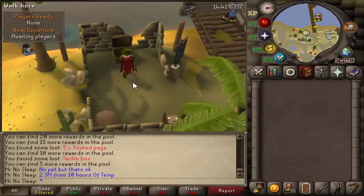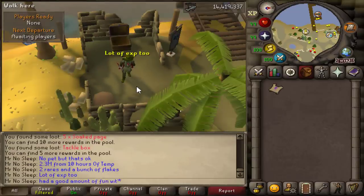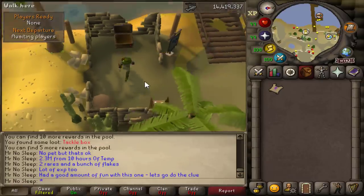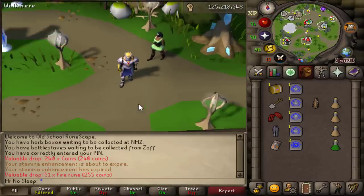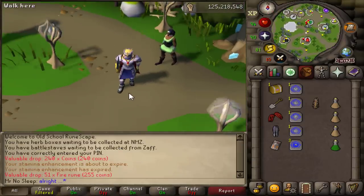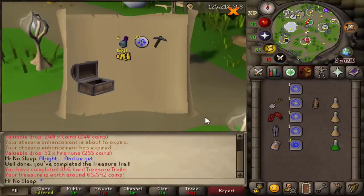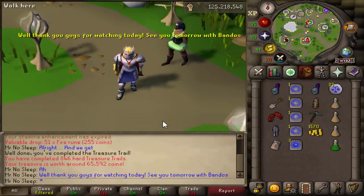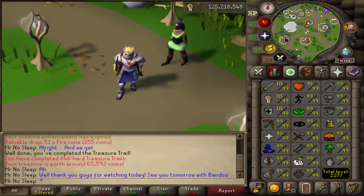Overall, two rares and a bunch of spirit flakes, which will certainly come in handy. I did receive 670k fishing experience in 10 hours, so I was averaging about 67k an hour. Again, this can be more, as well as more permits — it all depends on how good you are at Tempoross. I would say I'm slightly above average, maybe just average. Look into some guides and try to maximize your efficiency to get more XP and more rolls, depending on whether you want more XP or more rolls.